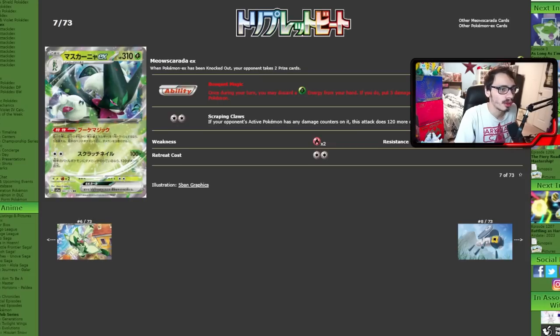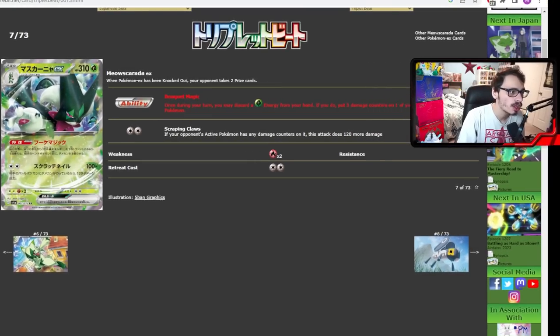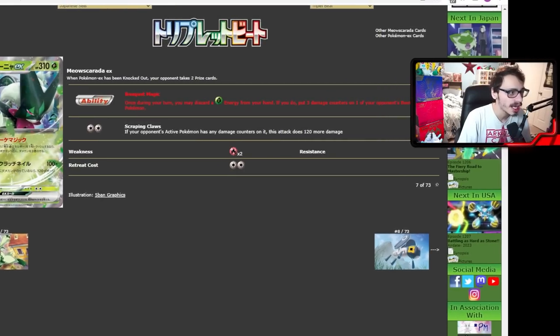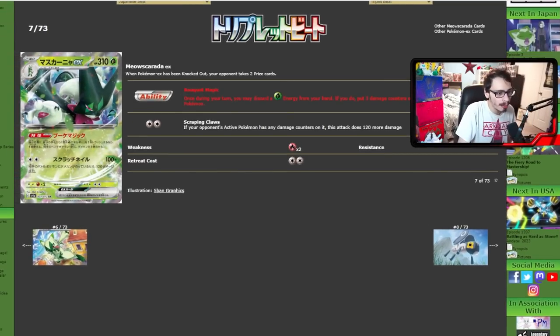Let's take a look at what Meowscarada does. It's got the attack Scraping Claws — if your opponent's active has any damage on it, this attack does 120 more damage, with 100 base. So for a Double Turbo, you can do 200 damage, which isn't bad. But you also have a very strong ability called Bouquet Magic: once per turn, you may discard a Grass Energy from your hand, and if you do, put three damage counters on one of your opponent's benched Pokémon. That is a very strong ability — it's basically a buffed-up Rapid Strike Inteleon putting three damage counters instead of two.